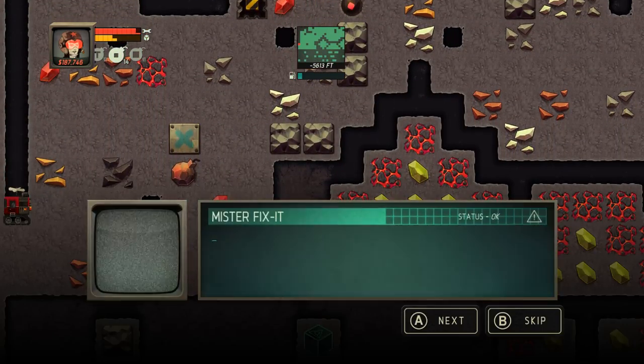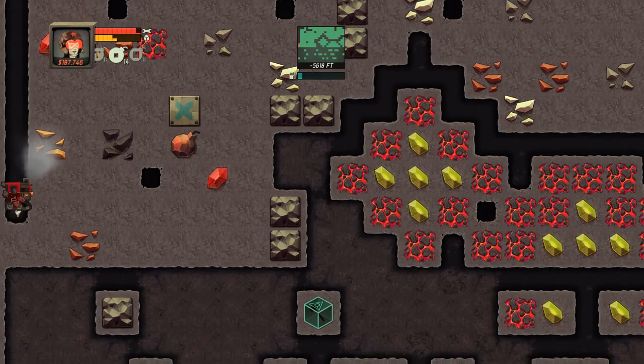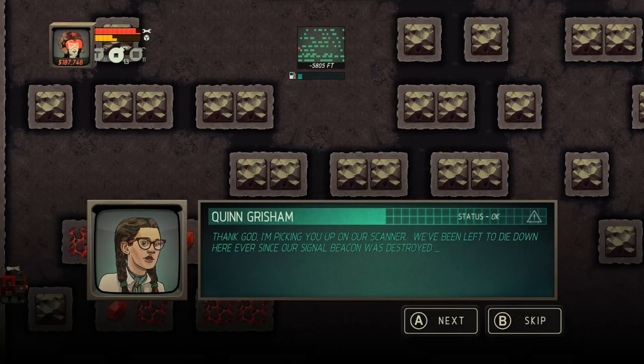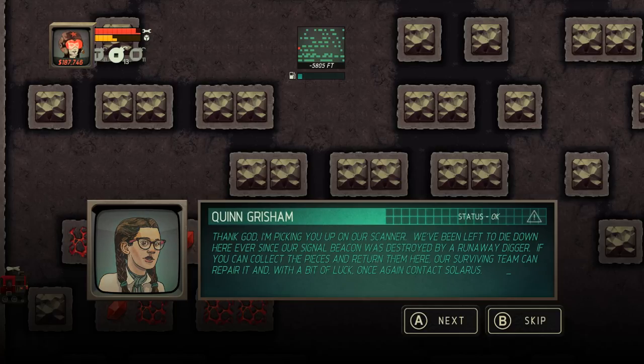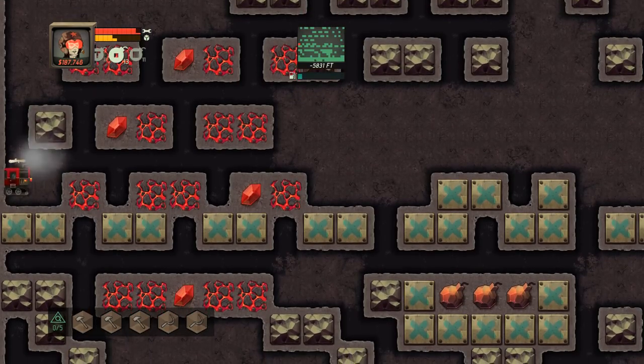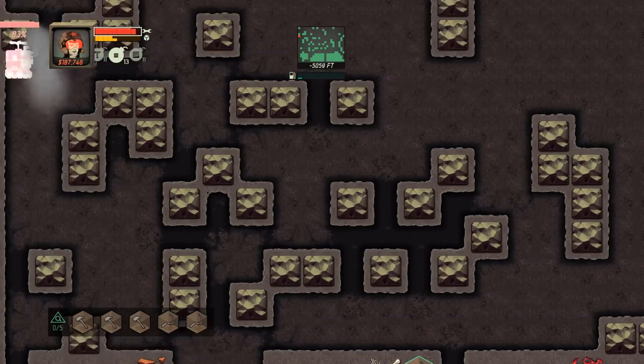Oh, we got Quinn! 'Thank God, I'm picking you up on our scatter. We've been left to die down here ever since our signal beacon was destroyed by a reckless digger. If you can collect the pieces and return them here, our surviving team can repair it. And with a bit of luck, once again contact Solaris.' I don't think Solaris really cares about you Quinn, but I will gladly look for whatever you need. Looks like I need five of those thingamajiggers. I don't know if I want to go any deeper — is there a carnival down here? Because that's what it sounds like. I'm going back up. That's creepy.